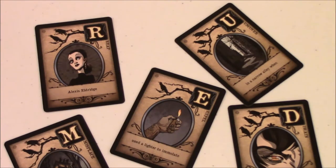The U lets you reveal every other player's hands and take one card from any of them. The R lets you draw an additional card from the draw pile. The D lets you choose a letter, and every other player who has that letter in their murder has to discard it. Lastly, the E makes every other player discard their hand and draw three new cards. There are ways to counter that, which we'll get into in a moment.